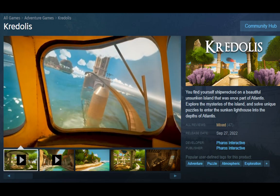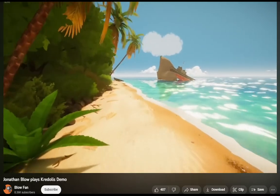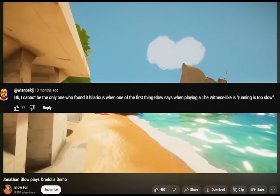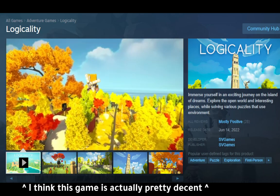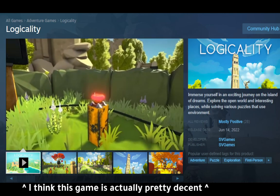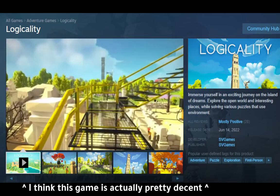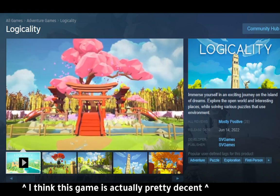I swear we need someone to take these games and build a better one off their environments. My ship has sunk — that's environmental storytelling. Honestly, there's not much of a trend here because there are some other games that use The Witness's art style but don't really have bad gameplay. I've played this one — it's called Logicality. Even though its art style looks like The Witness and there are some janky things in it, it does build on its ideas and do a lot of variations with them.